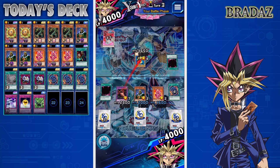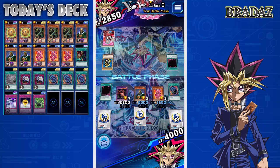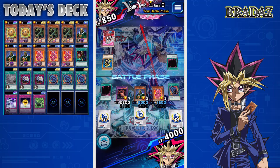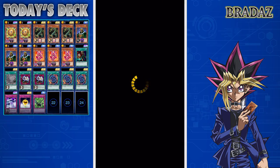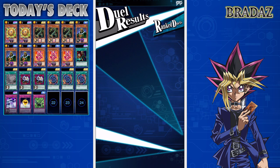We attack into the opponent's monster. He might have a Sphere Kuriboh — or not. There we go. Two very quick wins in a row. It's been about five minutes since we started this video and we've already got two wins. We advanced into Gold as well, which is really nice. Got some keys — always beneficial.